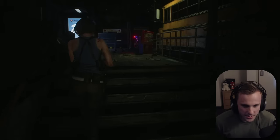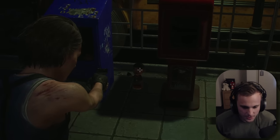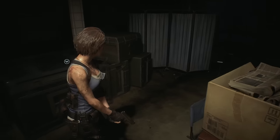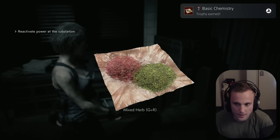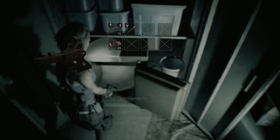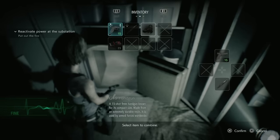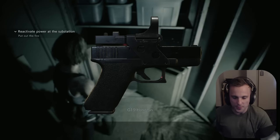Right up here should be the first little toy statue we gotta shoot. Hello, Charlie. Going outside was going to be dangerous, so I had to make sure I was stocked up on some healing items. Basic chemistry. As I was exploring Raccoon City, I found my first gun part for my pistol. Gunsmith — improved weapon.